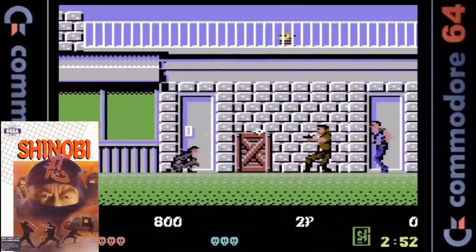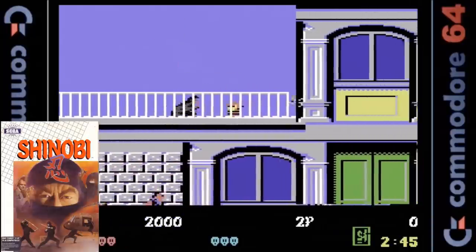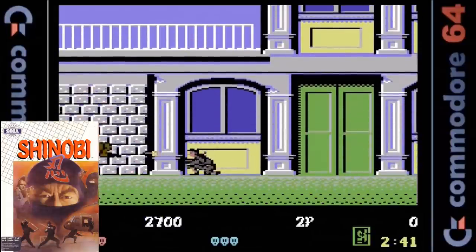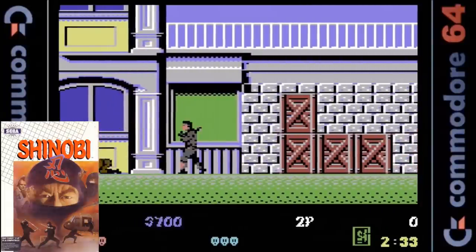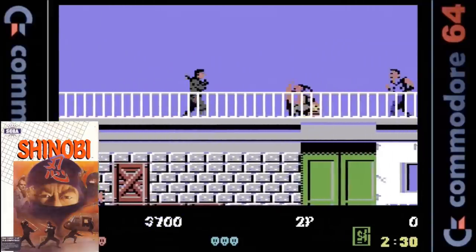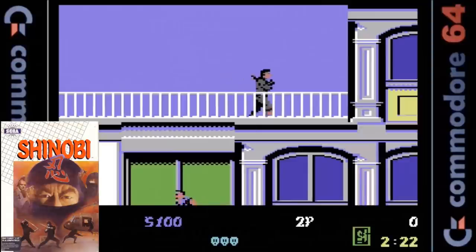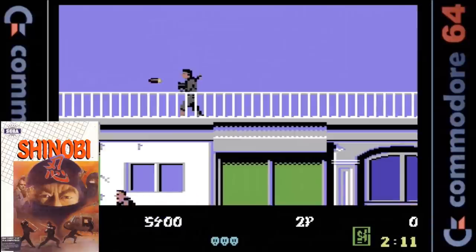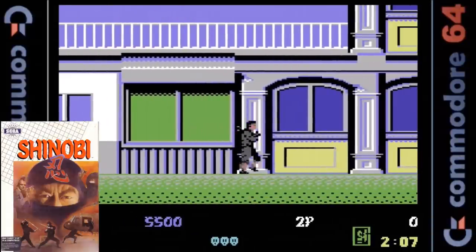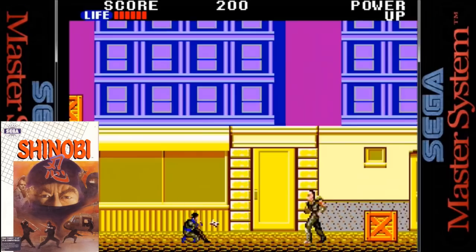The Commodore 64 version is up next and right from the get-go it received high praise in the reviews. While the sprites are large they are not very detailed. The colors are also dark and murky which unfortunately hurts the overall presentation. The animation though is silky smooth, the gameplay is fast and very close to the arcade original. There is also an excellent tune on the title screen. There is no music during gameplay but we do get nice sound effects. It's an excellent conversion despite the control issue.